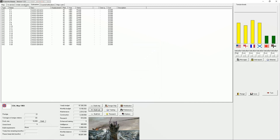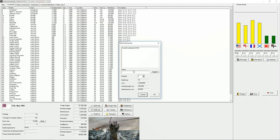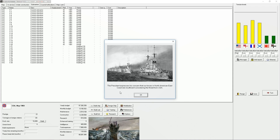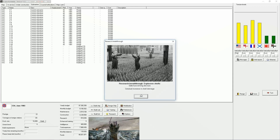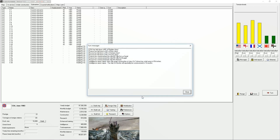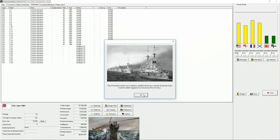You know what, we're gonna do more subs - we're gonna do a whole other run of subs. Oh you know what, build subs - there we go. The president expressed concerns that our forces on the North American east coast are insufficient considering the threat from the USA. Oil has been discovered in Kenya. We are on our way to understanding active mine warfare - I like that.